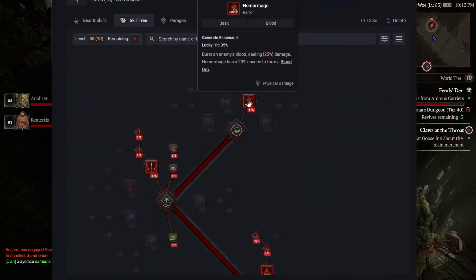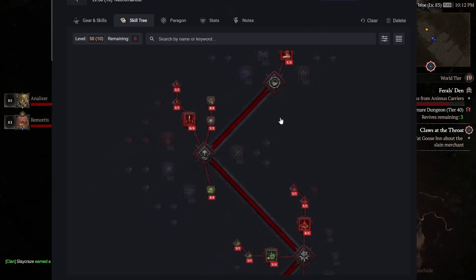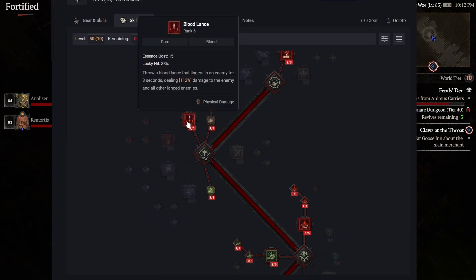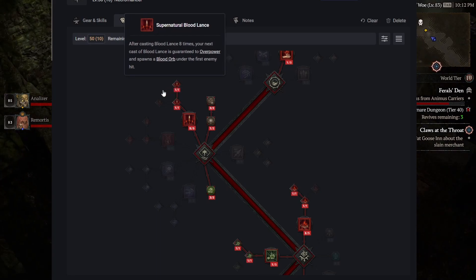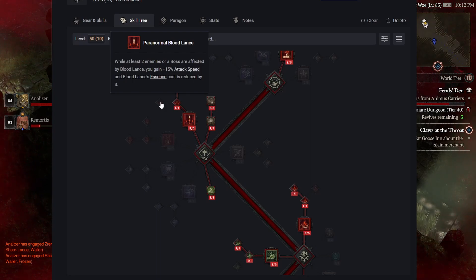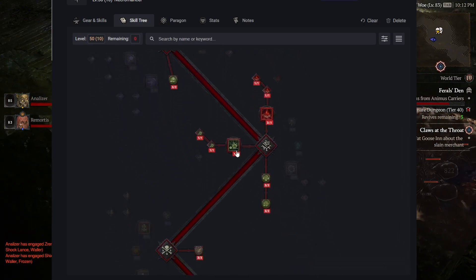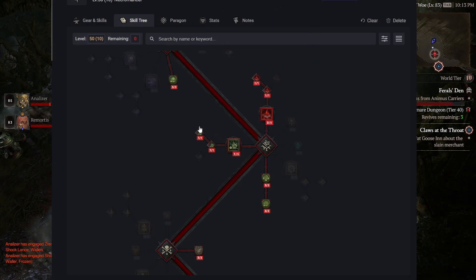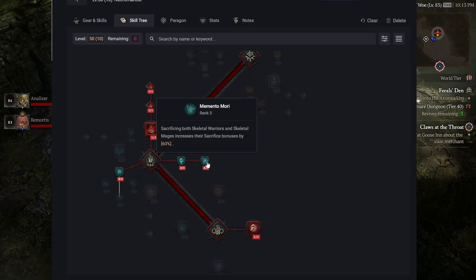The key skills we need to grab are Hemorrhage with the Initiate's Hemorrhage upgrade. This build actually does utilize the basic attack quite often — because of how quickly we're attacking, we'll be able to generate more blood orbs and get our essence back incredibly quickly. We'll be doing Blood Lance using the Supernatural Blood Lance upgrade, as it will guarantee an overpower every 8 strikes and spawn a Blood Orb. Make sure to grab Imperfectly Balanced, Hewed Flesh, Grim Harvest, and Fueled by Death. We'll be taking Blood Mist with the Ghastly Blood Mist upgrade. Corpse Explosion will be running the Blighted Corpse Explosion — just that extra shadow damage and DOT going on. And make sure to grab the Standalone and Memento Mori perks as well as Inspiring Leader for further attack speed.